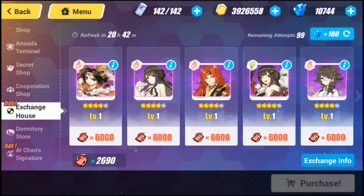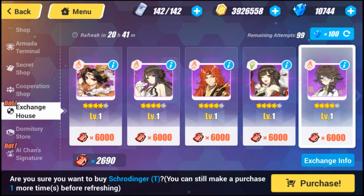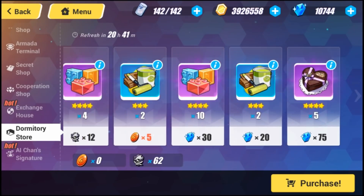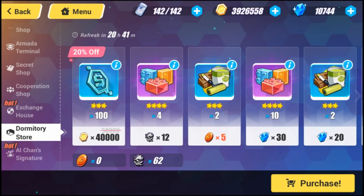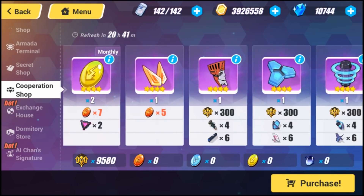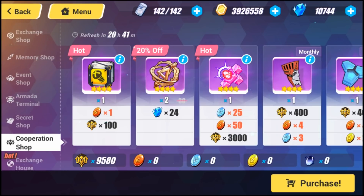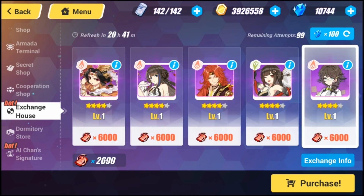I only have 2690 so I don't have enough to pick up one of these stigmatas right now. They have Schrodinger Top — one of the best stigmatas in the game — which is really cool. There are also a lot more tabs in the shop, including dormitory items and the Cooperation Shop, which has a lot of new items. The Exchange House is number one for me. If there's a stigmata you were really going for and couldn't pull, this is a good chance to get it — just wait for it to refresh.